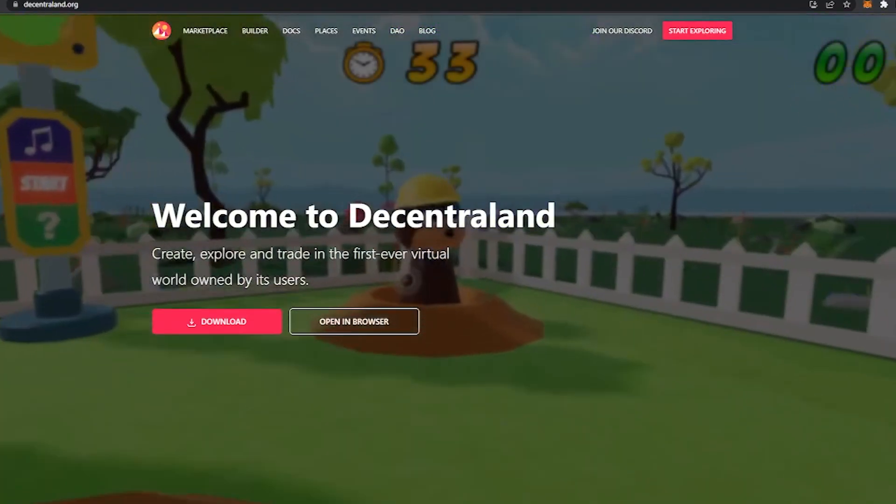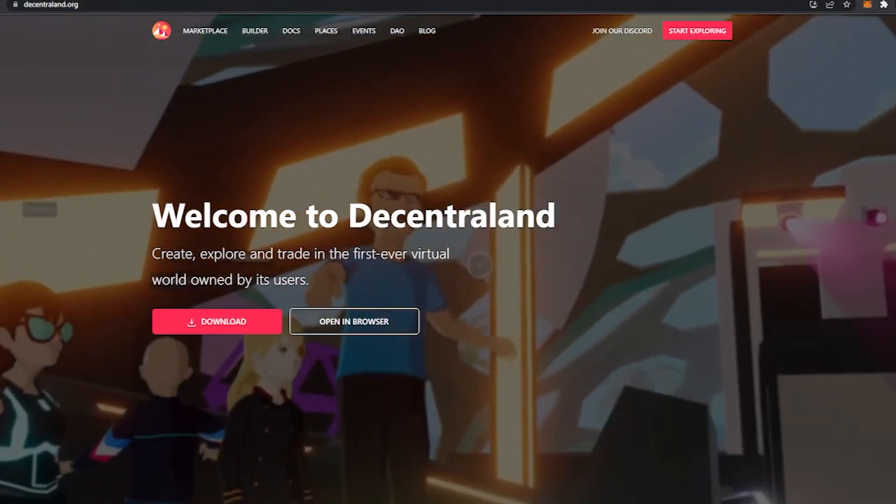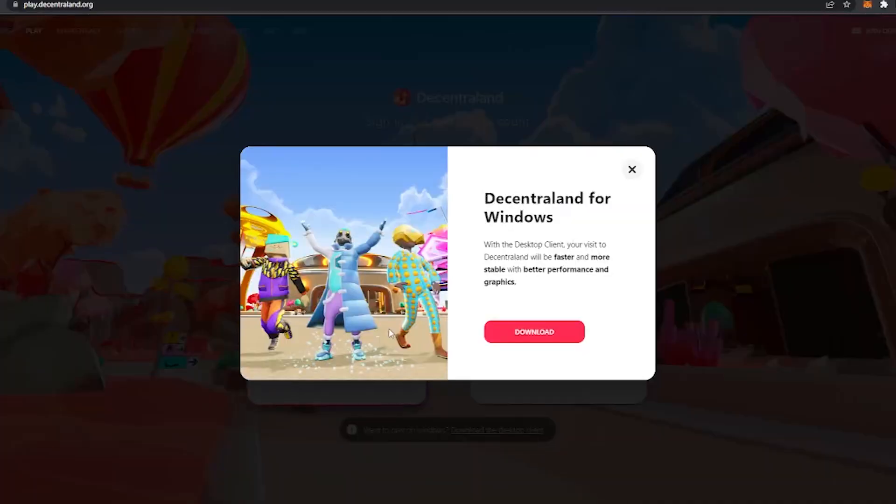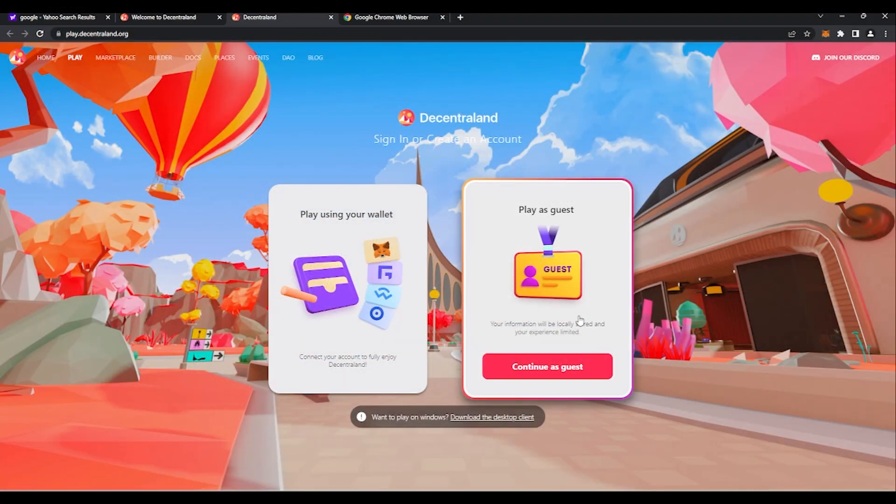After going over the hardware requirements, go to Decentraland.org. Click Open in Browser. You don't have to download anything. In today's video, we will be playing as a guest. It is important to know that playing as a guest will limit your experience.